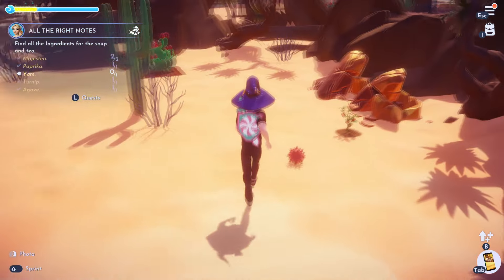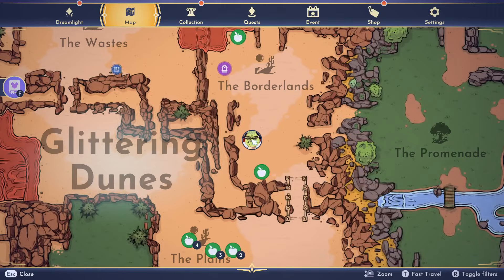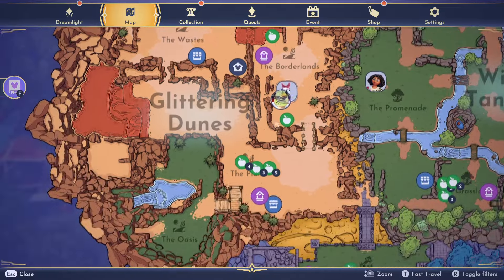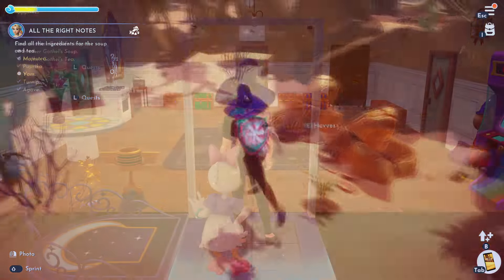If you're looking for the Paprika, this is what it looks like. It's in the Oasis and the Borderlands. Check the Borderlands or the Oasis over here — it looks like this — and pick it up.